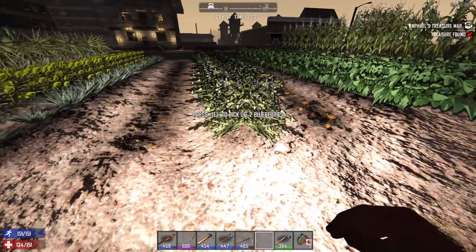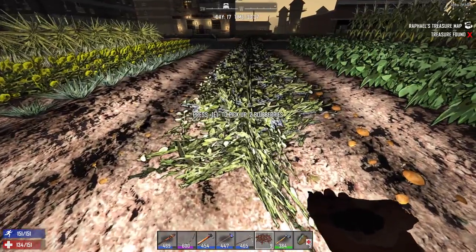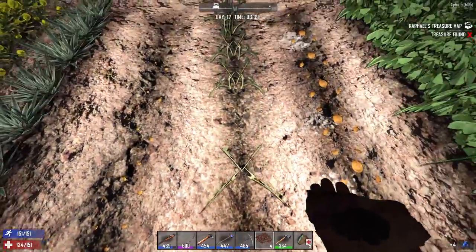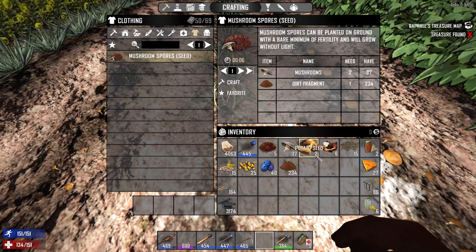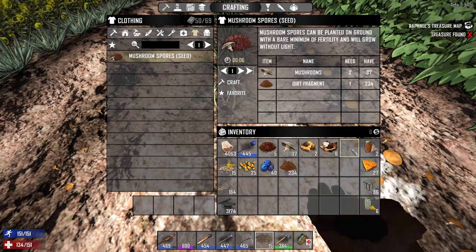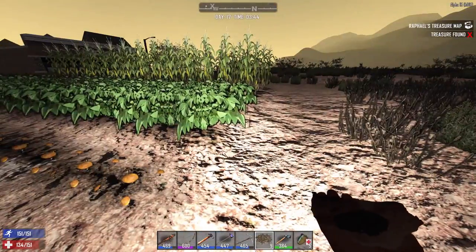We got one row. Blueberries — I kind of feel like we don't need to plant that anymore because we've got like over a hundred at home. We don't have that many eggs so we can't make that much blueberry pie, and that's the only thing we're gonna need them for. So I don't see the point in planting more. Cotton, aloe vera, golden rod. Let's plant more aloe vera because we can make healing bandages and sell those at the traders to make some money.